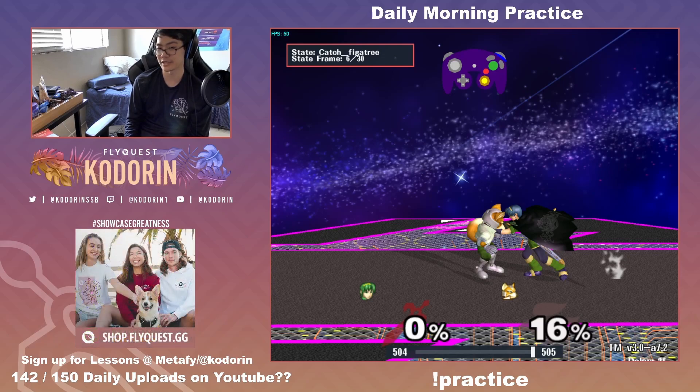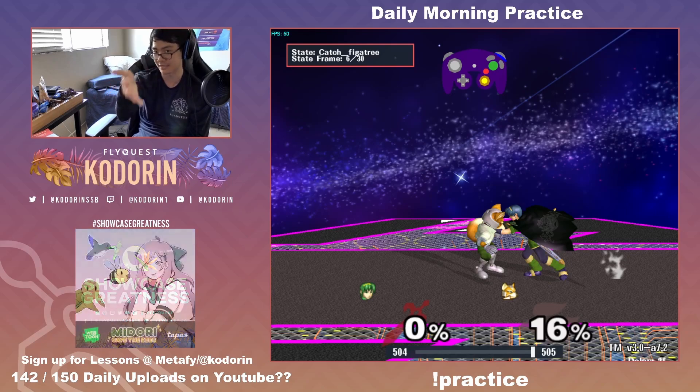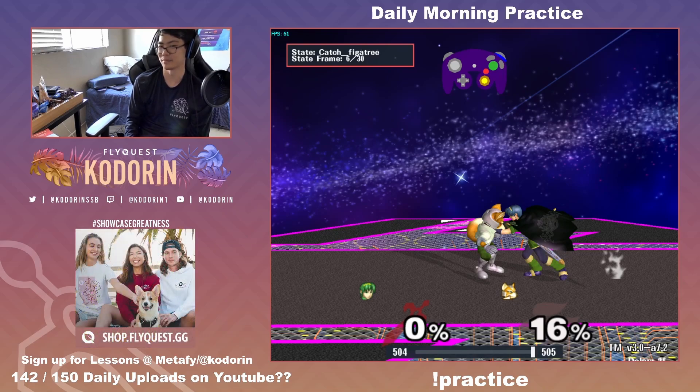So if you really want to optimize your chain grabs against spacies in particular, and slight DI has been really troubling you, this is the optimal way of doing it. You can't always grab in place versus slight DI, so if you do a dash-back pivot grab to account for the slight DI — with the faster turnaround — this is the optimal way of chain grabbing. Hopefully this helps when it comes to chain grabbing spacies, because you do not want to give up a reversal.